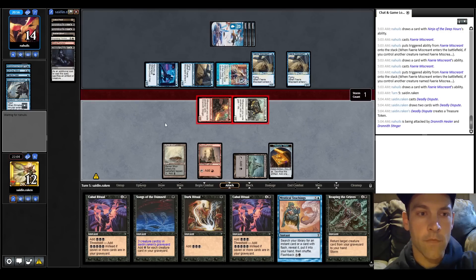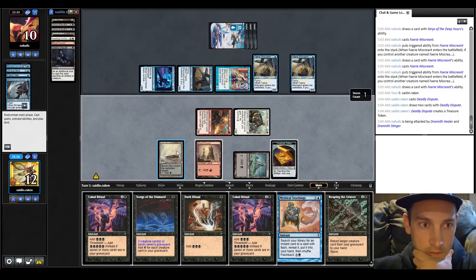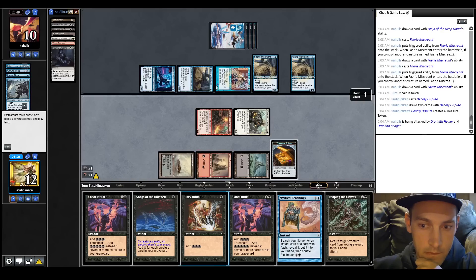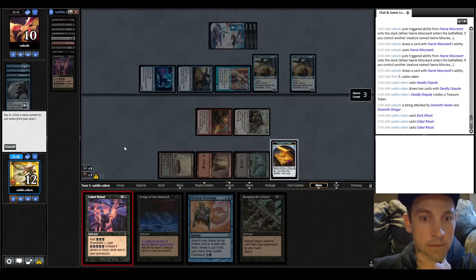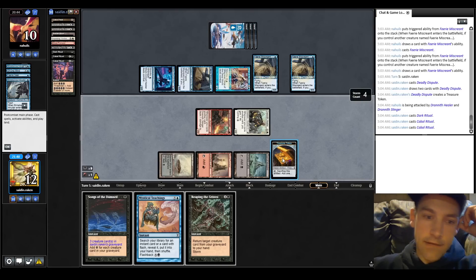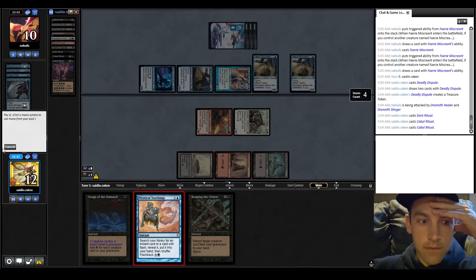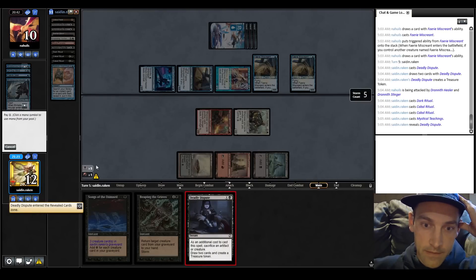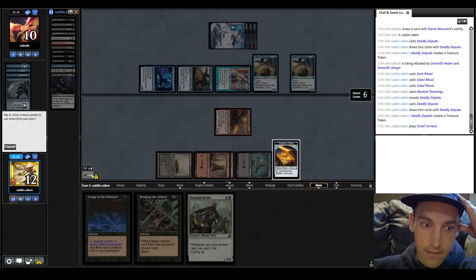Let's attack with everything. We have so much mana that we can actually Reap the Graves here without burning the Songs first. They're going to take it - so we can Teachings for another. Dark Ritual, Cabal Ritual, Cabal Ritual again. I'm at 12, they're at 10. I could Teachings for Deadly Dispute and Deadly Dispute the Healer - probably the best play. Teachings, Deadly Dispute the Healer. Now I have 4 in the graveyard - find another Healer, play land, cycle the Healer, now 5 in the graveyard. They go to 9.